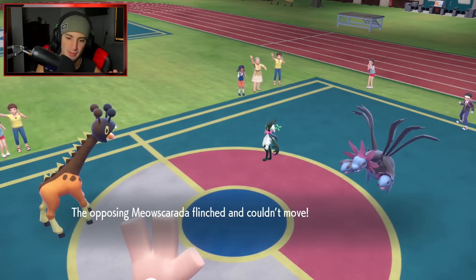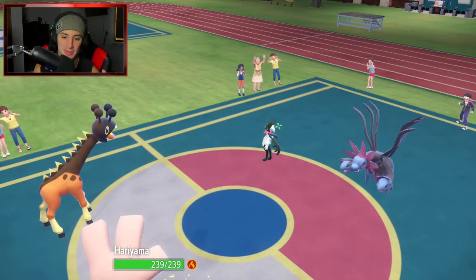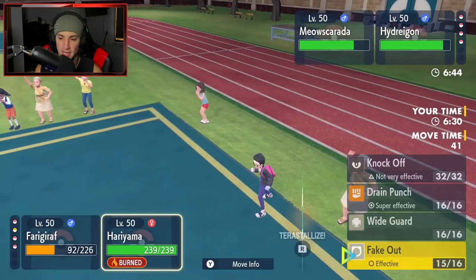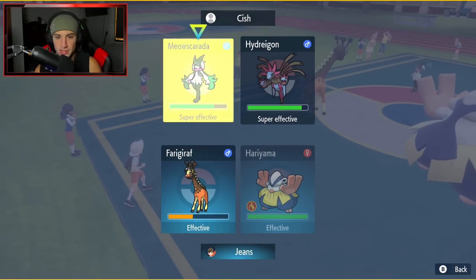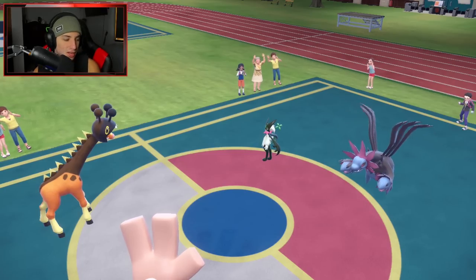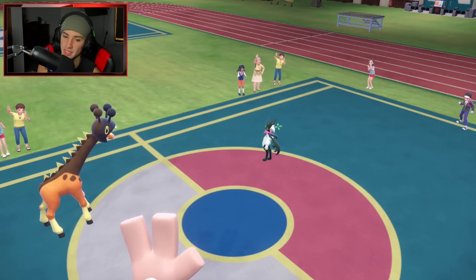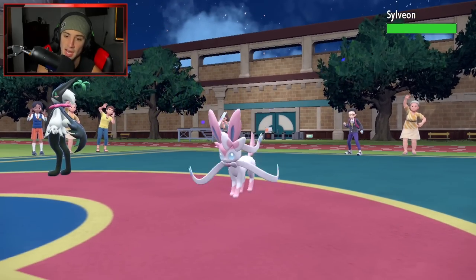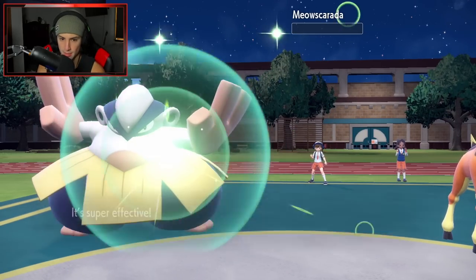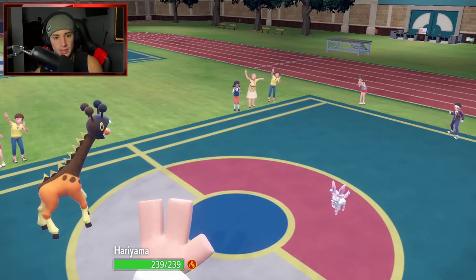Trick Room is up and Hariyama pops Guts — absolutely amazing. I don't really mind if Frigoraf goes down. I'm going Dazzling Gleam and Drain Punch on Miascarada because that's the Pokemon with Trick Room — I'd rather get rid of it. The best part about having Trick Room out is Dodonzo could get a +2 speed boost if it has that, but I doubt it. I might also Tera Type Hariyama and use Knock Off to get rid of the Throat Spray.